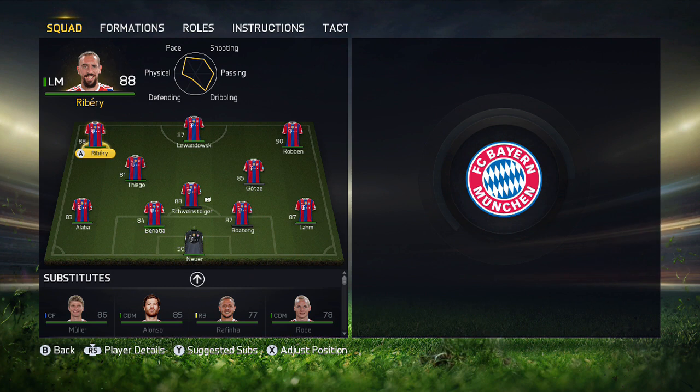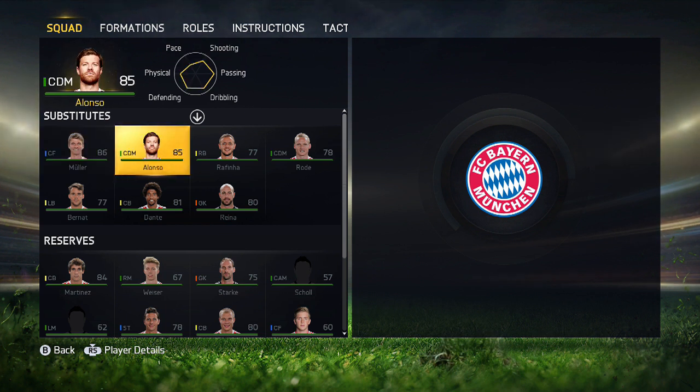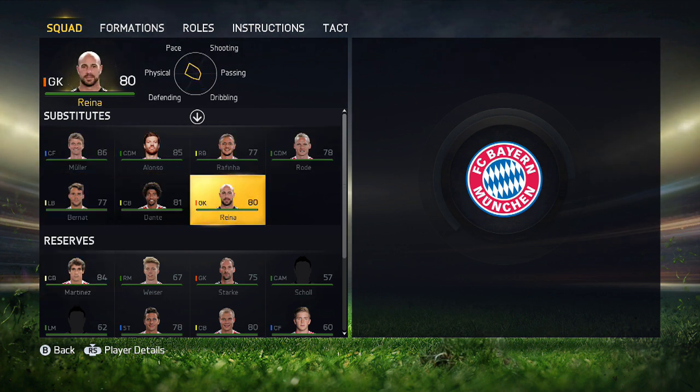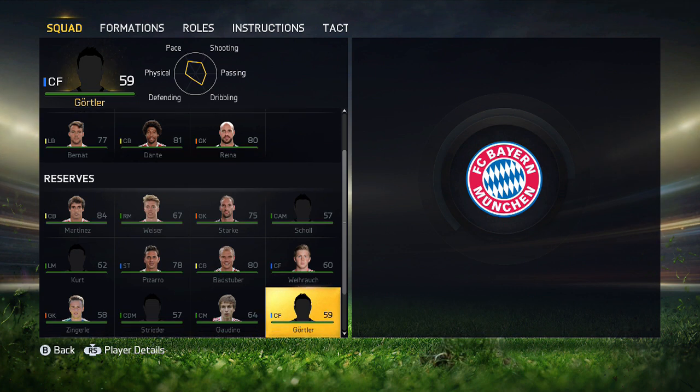Philip Lahm as my right back, I've got Goetze, Schweinsteiger and Thiago in midfield, Ribéry as left winger, Lewandowski up front, with Robben out on the right. That's a very strong starting 11, but it's one I put together quickly. On the substitutes we've got Muller, Alonso, Rafinha, Dante, Bernat, Reiner, and also Martinez.